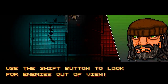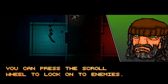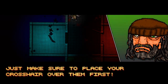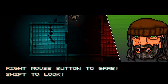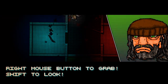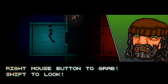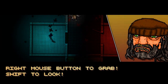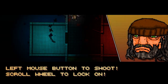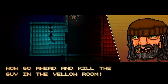Use the shift button to look for enemies out of view — it's very useful for not getting yourself killed. You can press the scroll wheel to lock on to enemies; just make sure to place your crosshair over them first. Right mouse button to grab, shift to look. Left mouse button to shoot, scroll wheel to lock on.